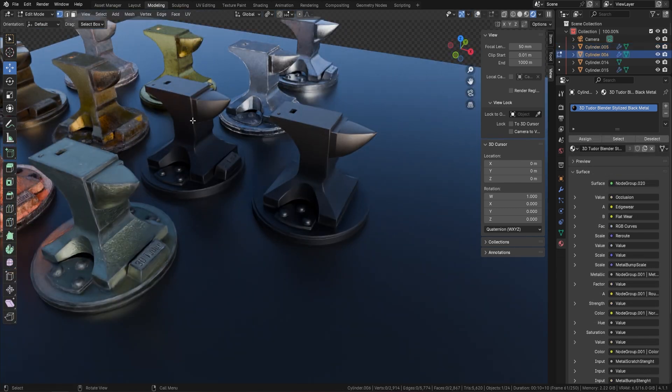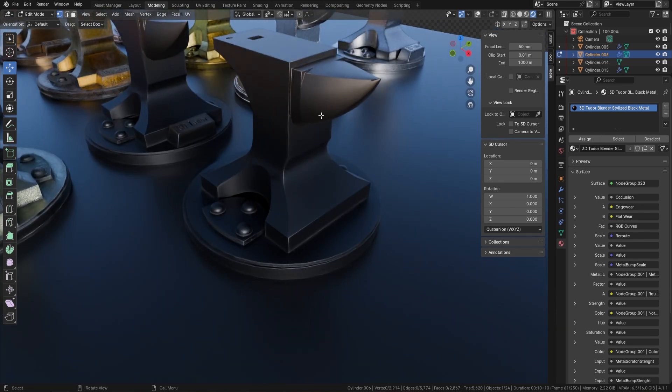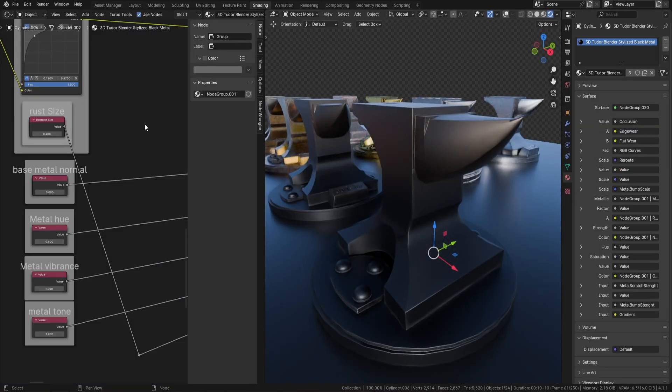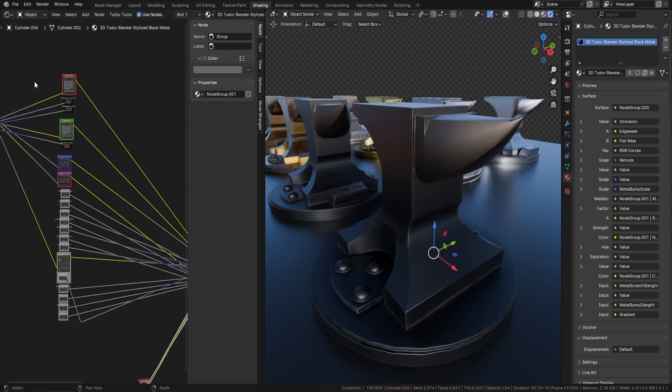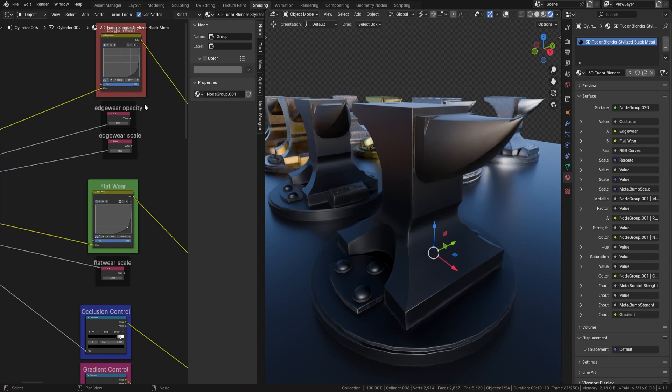I've taken this metal all the way back to just the base actual metal, and as you can see it's nothing special — just a little bit of shine and a little bit of metallic. Let's head over to the shading panel now. If we zoom out you'll see that everything in here is structured really neatly to let you do whatever you want with this.